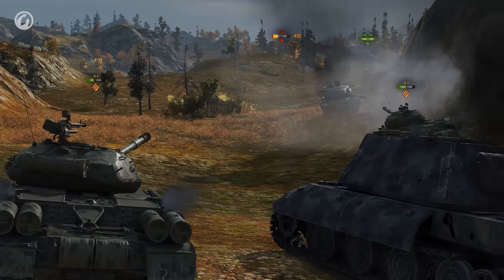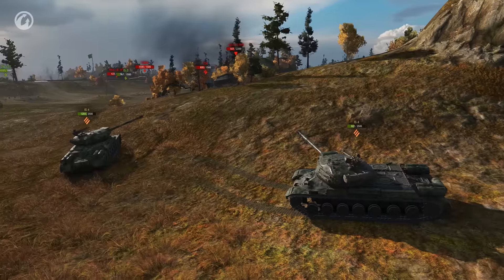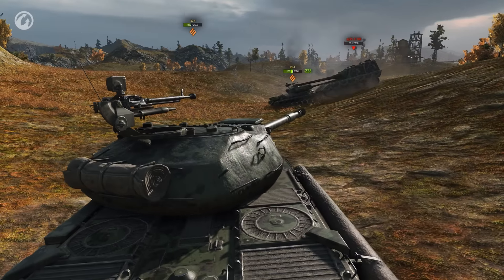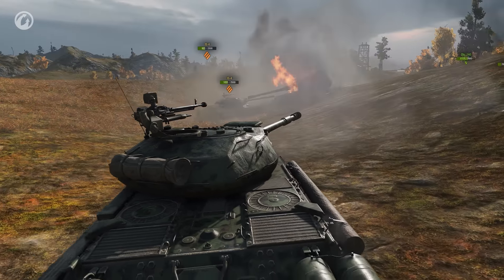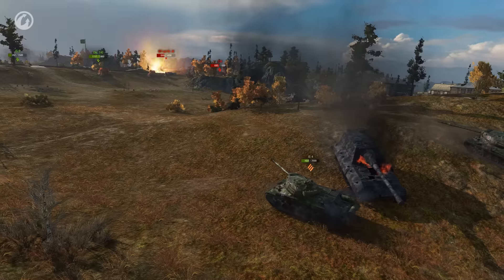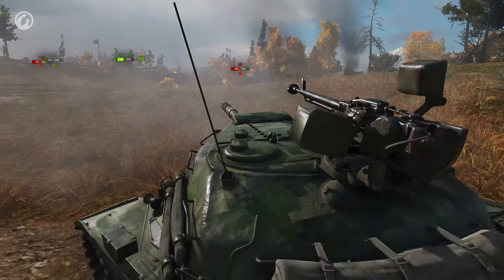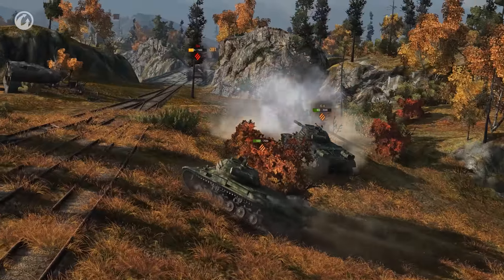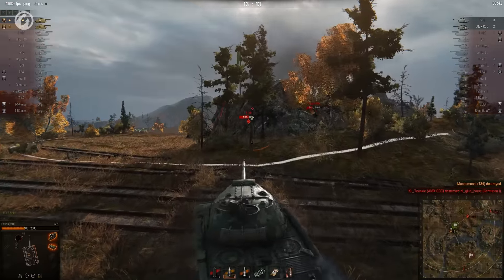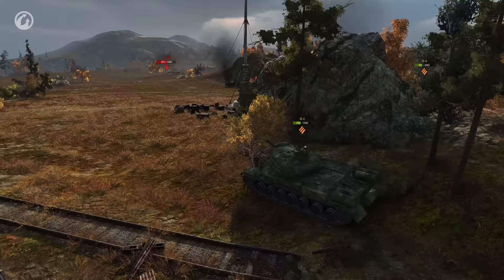The next order of business is taking out the tier 9 autoloader. The last tier 10 of the enemy team comes in to challenge the platoon, but it doesn't last long against their combined firepower. It looks like losing that big TD has broken the enemy's back. Havoc burns a SuperPershing to death, and guns down a tier 9 Waffenträger for an encore. The end game is 2 vs 2, but the opponents are in much weaker machines.